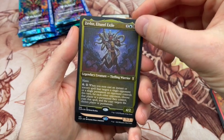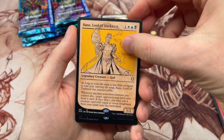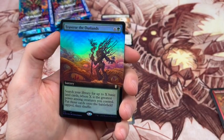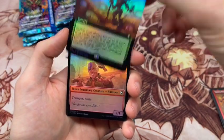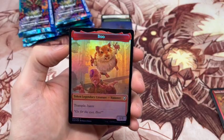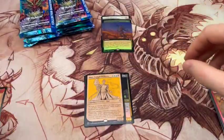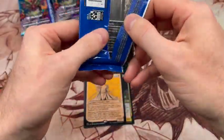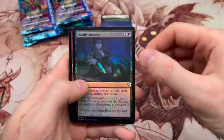We got Zevlore, the Altural Exile, Bane Lord of Darkness, and finishing with Traverse the Outlands. I don't think this one's super high value but it's actually not a terrible card — probably not cEDH level but I know some people that play it. I'll put it up top because I think it's pretty good especially for a foil extended art. And we got a Boo token which is always cool — Boo with treasure. Right off the bat we got the one card I was actually most interested in pulling, so that marks this box a success in my book.